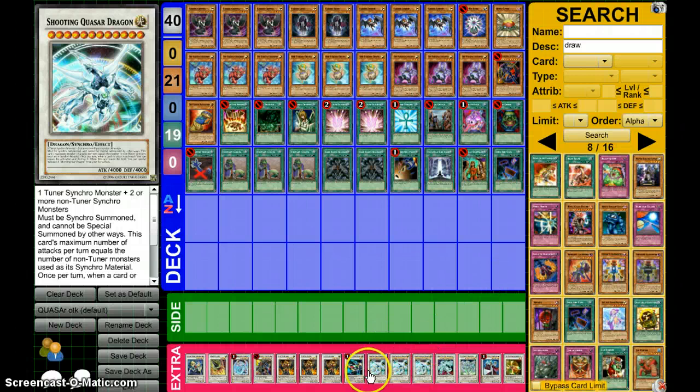So pretty much what you're trying to get is three Shooting Quasers on this deck. If you guys don't know what this card is — it's a level 12 Synchro, one Tuner Synchro Monster plus two or more Non-Tuner Synchros. 4,000 ATK, 4,000 DEF. Must be Synchro Summoned and cannot be Special Summoned by other ways. This card's maximum number of attacks per turn equals the number of Non-Tuner Monsters used as its Synchro material. Once per turn, if a card or effect is negated, you can negate the activation and destroy it. When this card leaves the field, you can Special Summon one Shooting Star Dragon. So the minimum attacks this guy can have is two — and imagine three Quasers have about 24,000 attack power. Really nothing can stand that. Once you get three of these out, GG.